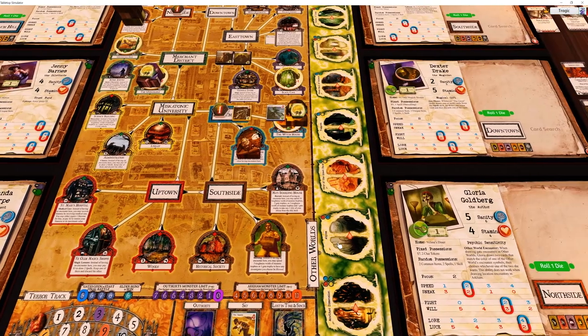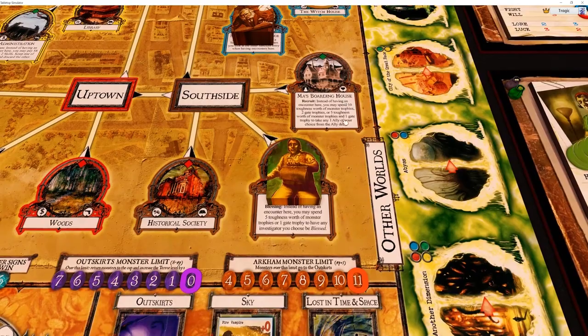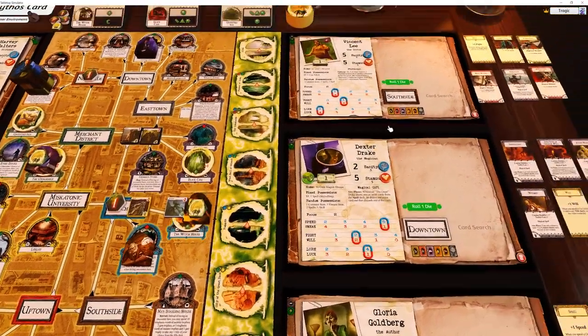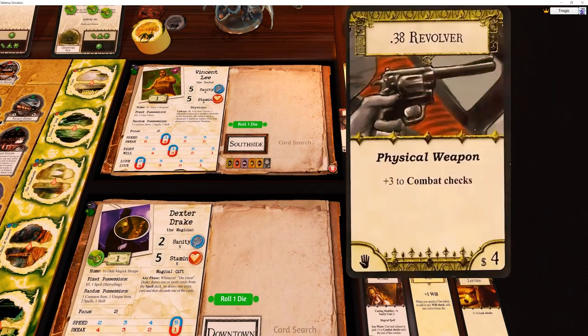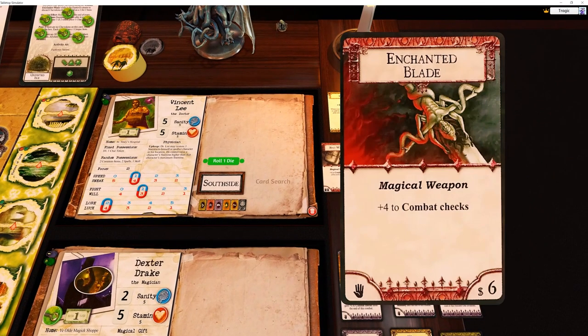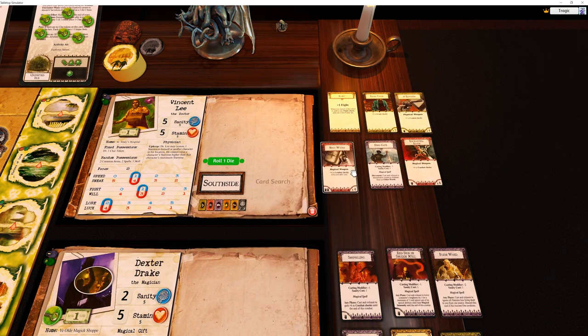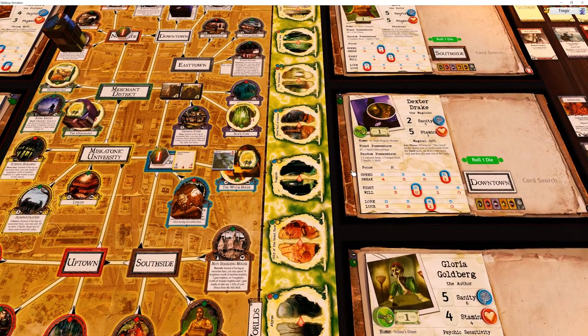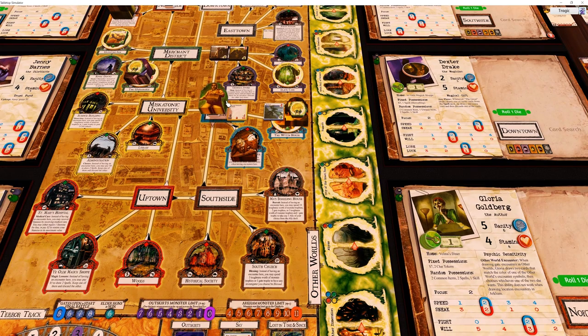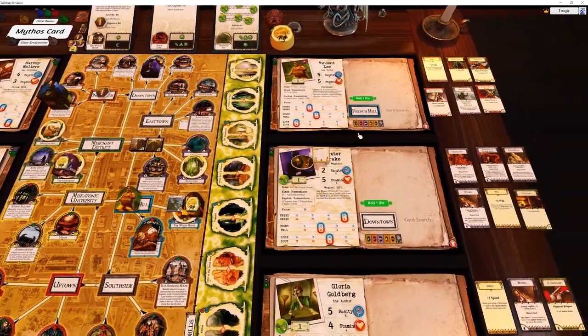Now Vincent - he's still at South Church. He's got an enchanted blade and a revolver. I think he's going to go kill this ghost. It's physical immunity so he's only got four combat, but he's got a holy water giving plus six combat. He's going to go one, two up into here where the man in black is - we're going to ignore that - and kill this monster.